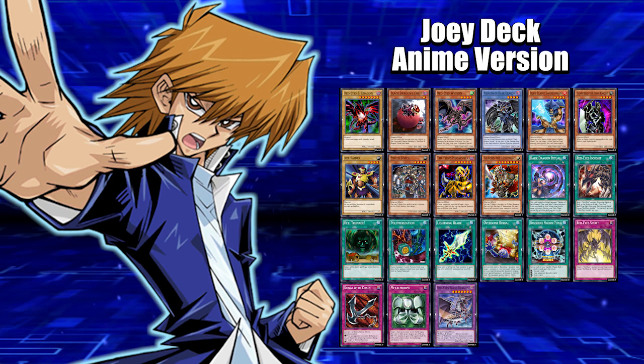Here's the deck list right here for Joey, guys. We got one Red Eyes Black Dragon, one Red Eyes Black Chick, one Red Eyes Wyvern, and Paladin of Dark Dragon. This is pretty much the Red Eyes core for the deck right here. This will help you summon out your ace Red Eyes Black Dragon a little bit faster.